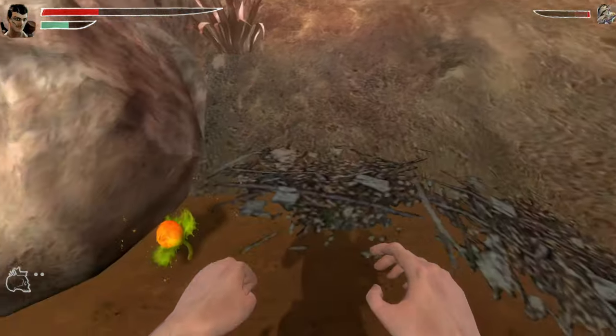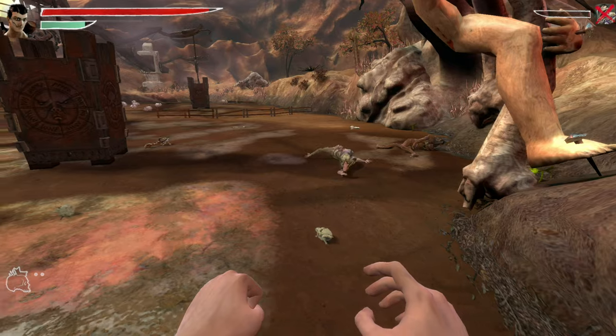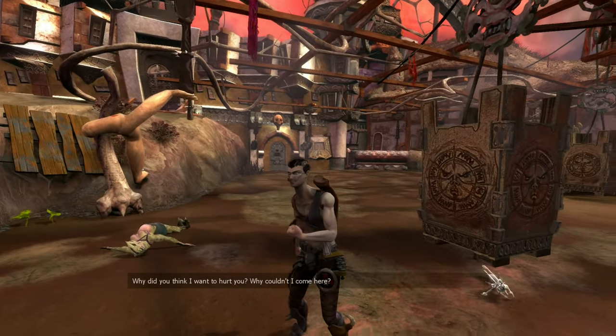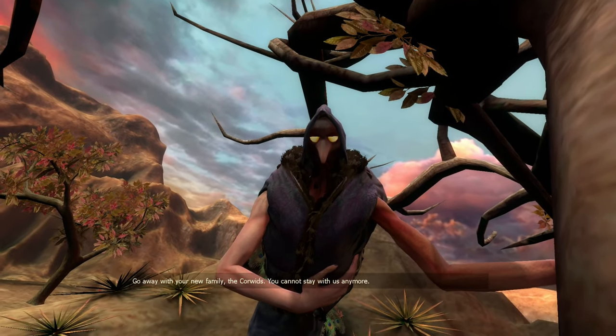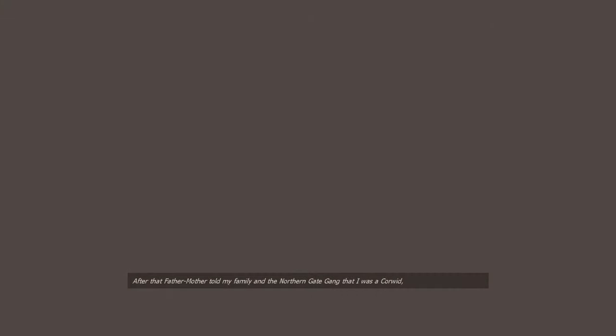I was originally going to say a bit of a thing about how I appreciate that the brawling is broadly equal-gendered — you can kick the shit out of women as much as you can out of men — but that's not really true. Why did you think I'd want to hurt you? Why couldn't I come here? He didn't know. But why are you here? It's too late now. You must go away — go away with your new family, the Korwitz. You cannot stay with us anymore. After that, Father Mother told my family and the Northern Gate Gang that I was a Korwitz, not allowed to get near anymore. No one was allowed to speak to me either. Why did Father Mother get so upset? I figured it out later, but I can't tell you why. But that's the whole point of telling me the story. I just won't tell you.